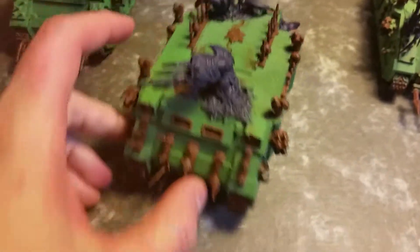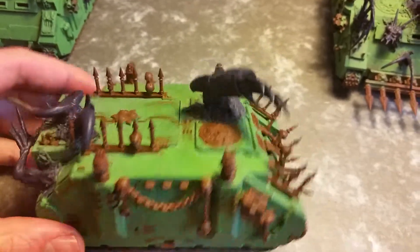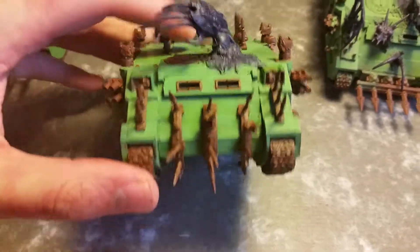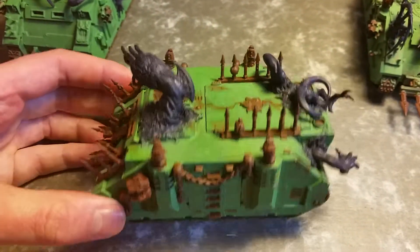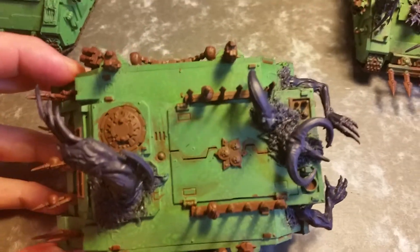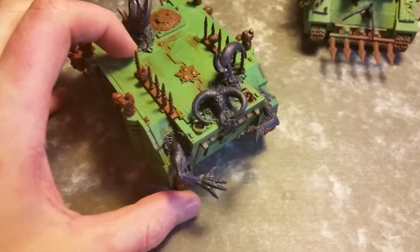I used a lot of green stuff as well. This one has a demon arm coming out of the hatch in front. I tried to make them all look different, because not a single piece of war gear in a Nurgle army would mutate the same. I also tried to go for a rusty look on all the edges of doors and vents and stuff like that. Still a lot of work to do.